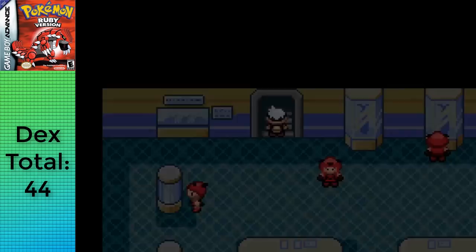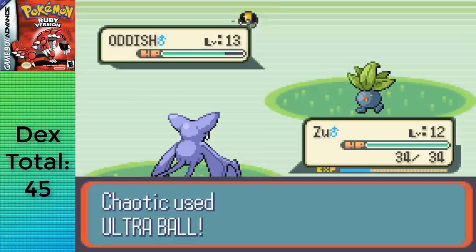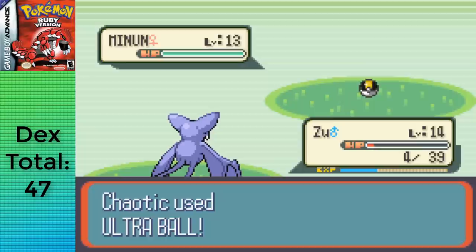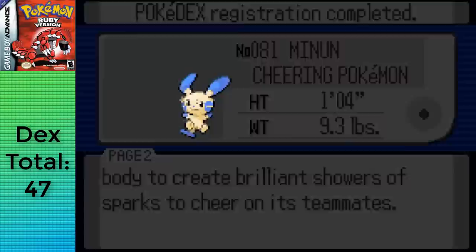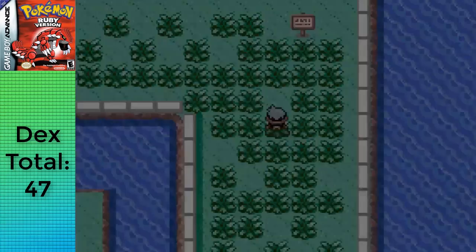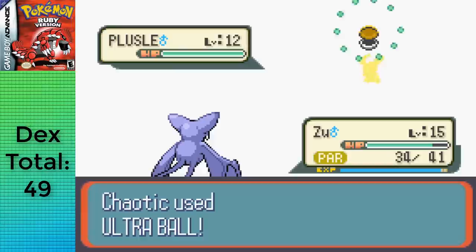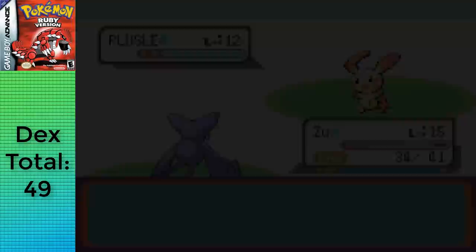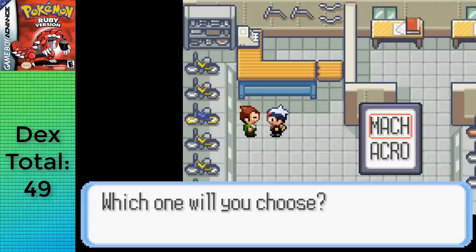I took the EXP Share from Tentacool and switched it for Zubat, giving it the Soothe Bell. I gave it the vitamins I purchased to get happiness up, then fought the Magma grunts in the museum, grabbing the TM for Thief while there. I also grabbed the Pokeblock Case since it'll be needed for a certain painful evolution much later. Heading to Route 110, I encountered Oddish, Gulpin, and Minun before fighting May and switch training Zubat with the EXP Share — giving 75% EXP rather than the regular 50% from standard switch training. After the battle, I got the Itemfinder and caught Electrike, and after about 10 more minutes, the 2% encounter Plusle.